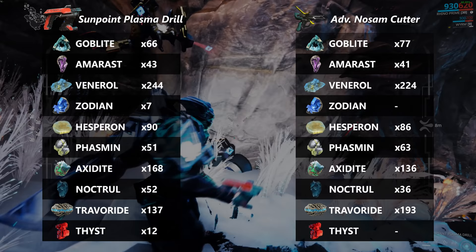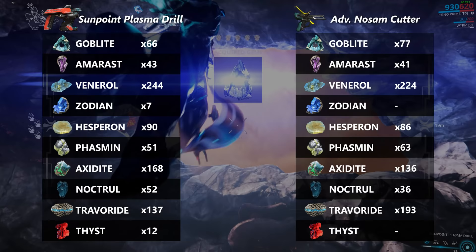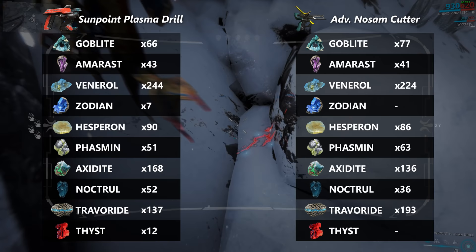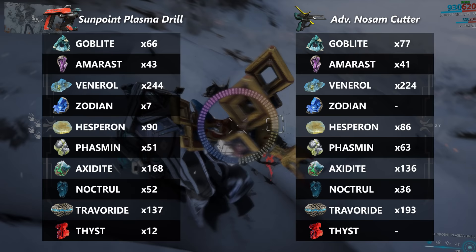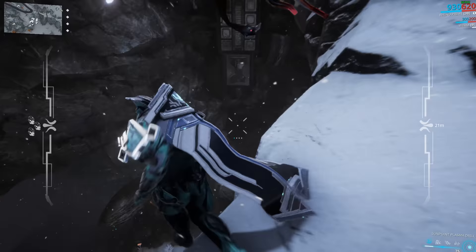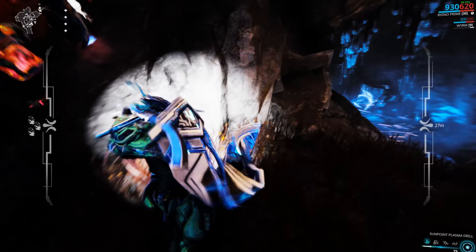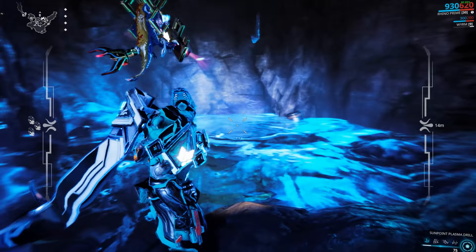And finally, as expected, no Zodians or Theist obtained with the NOSAM Cutter. And even with the Plasma Drill, the amount I obtained isn't really something I'd call a lot — this is why I advise using or waiting for a resource booster to drop before you go mining. There's no other way to increase the amount of these rare gems other than improving your efficiency, aka the tap and go method. Note that I did not use the tap and go method when performing this test — just mined as usual. But if I was to maximize the amount of Zodian and Theist gems, and I saved time and mined twice as much, I'd have 14 Zodians and 24 Theists; with a resource booster that would add up to 28 Zodians and 48 Theists, which is not bad at all.